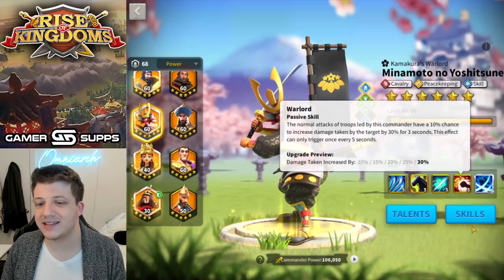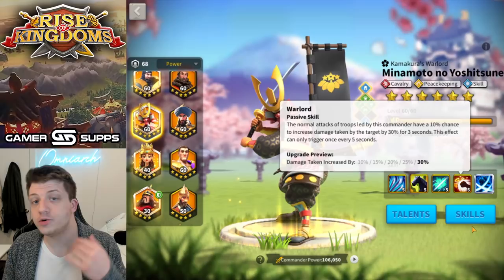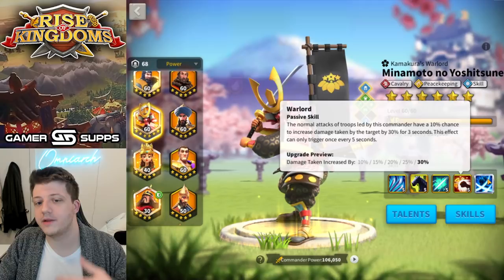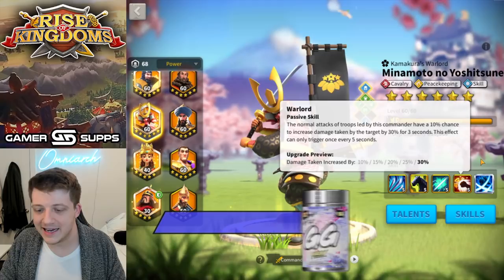His fourth skill is really interesting and what a lot of people forget about Minamoto. There's a 10% chance that the target takes 30% increased damage for three seconds, triggering once every five seconds. So if you're hitting a target and it starts to get swarmed, that target is going to take 30% more damage from everybody hitting it. This is especially good in things like Arc of Osiris — if you're hitting a structure you could swarm it, and swarming structures and players has become really popular lately.